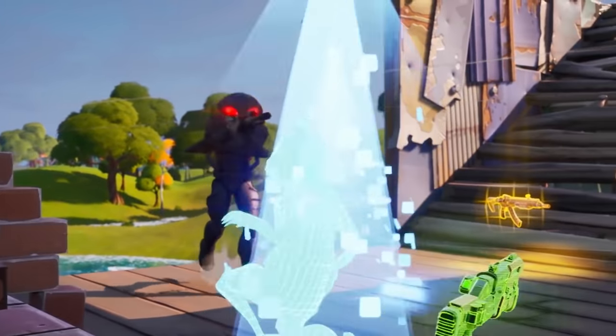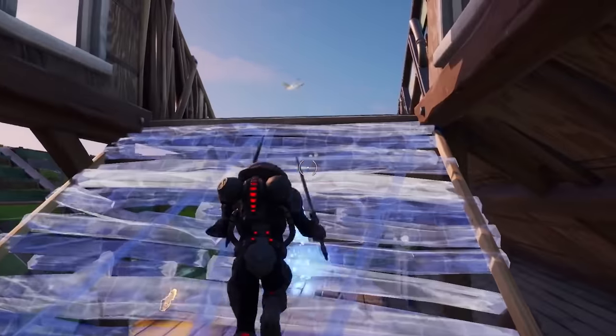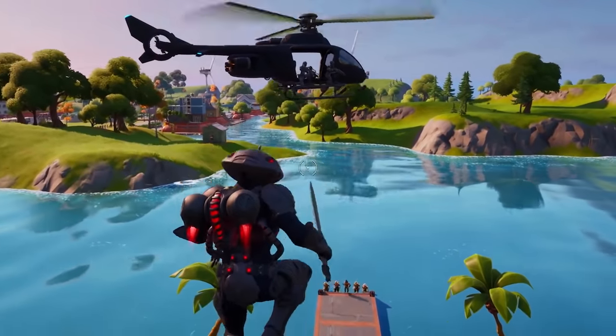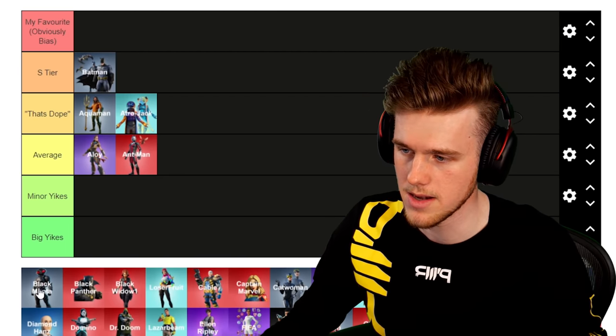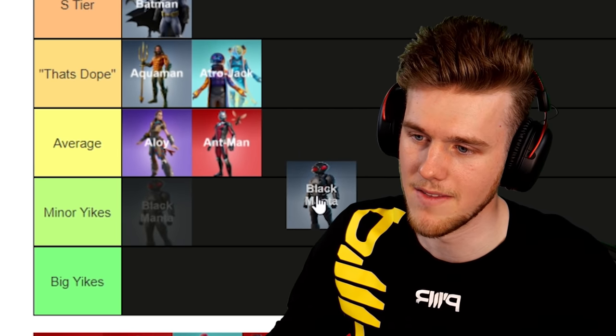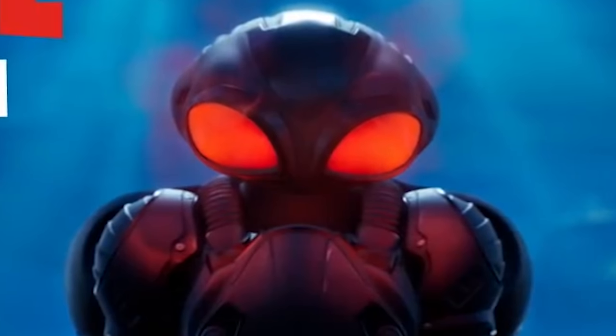Next up, Black Manta — obviously the villain of Aquaman, and he came out the same season. I didn't see him in game much. I did like the look of it — kind of a cool bug-eyed looking dude. It's clean but nothing amazing. I'd probably put him under Average.